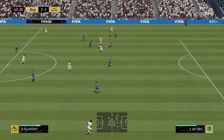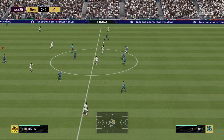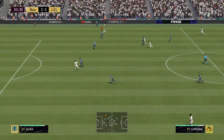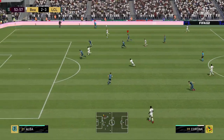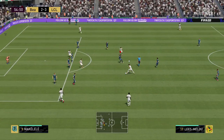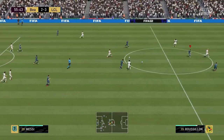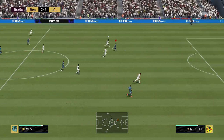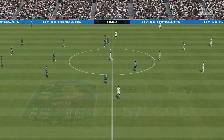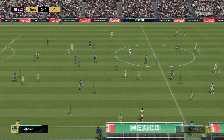On to the defending — impeccable. The defensive awareness is the biggest thing I like on this card. He was in the right place at the right time to get interceptions, standing tackles, and AI blocking. The sliding tackle felt like 99 — every time I went to the floor to get the ball, he would come up with it. The strength and aggression I definitely felt. Press circle and you'll get it back, and a lot of times after winning a tackle, I got the ball back for my team, leading to a goal with Lionel Messi, with Eto'o, etc.